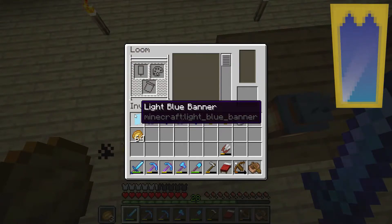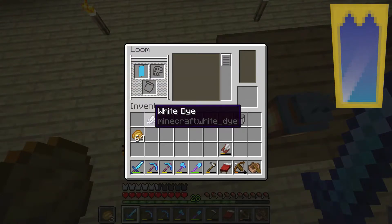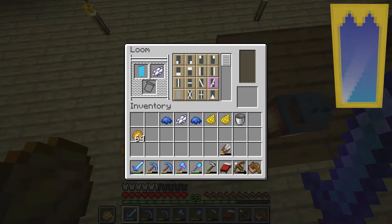We're going to make the banner of the day. This banner starts with a light blue banner and white dye. The white dye is going to be a white bend sinister.